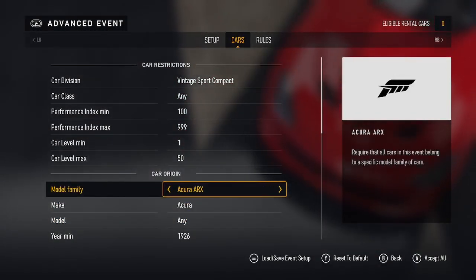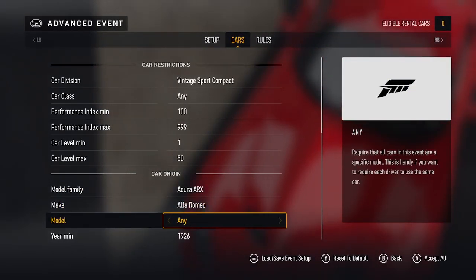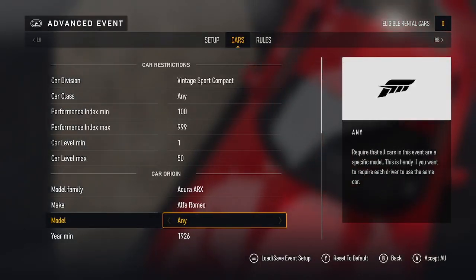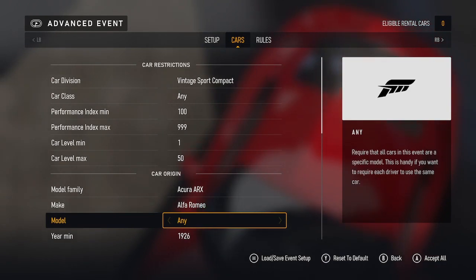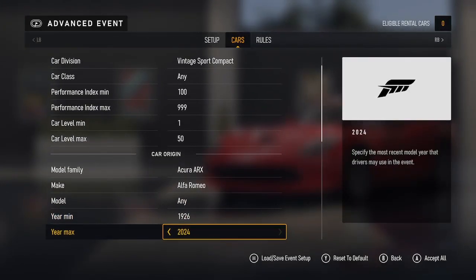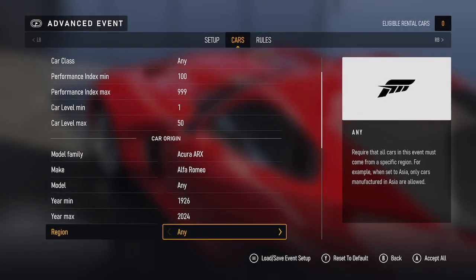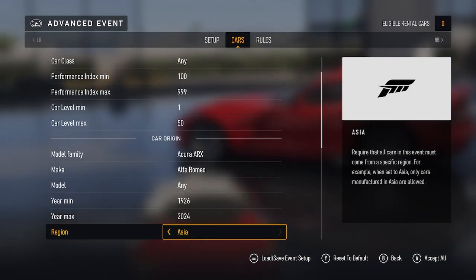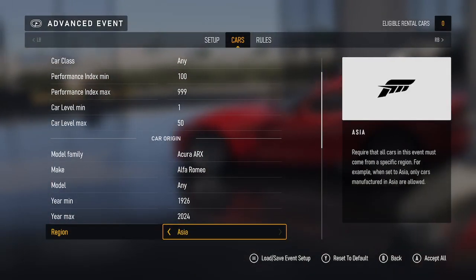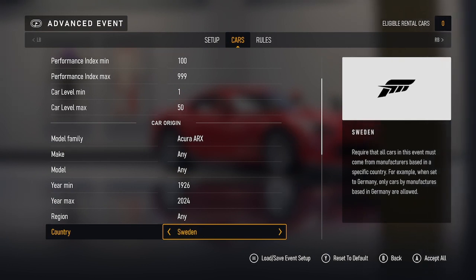The model setting requires that all cars in this event are a specific model — handy if you want all drivers to use the same car. You can set year minimum from 1926 to whatever year you want, and maximum is set to 2024. Then you've got region — you can change between North America, Europe, and Asia. Country — you can change the country as well.